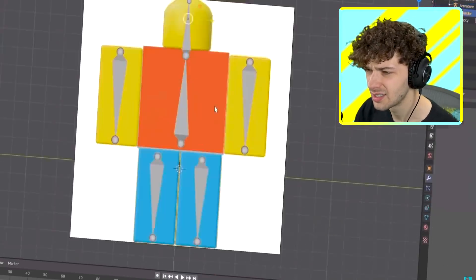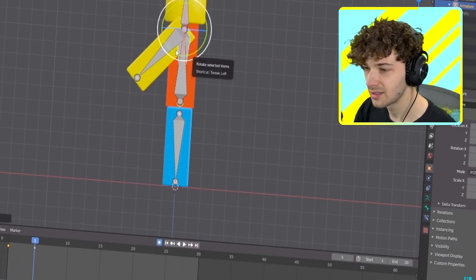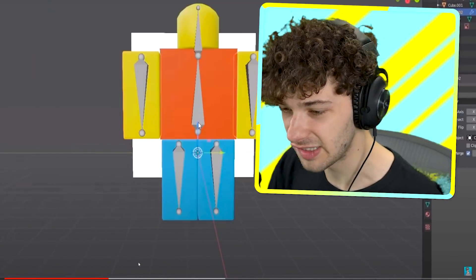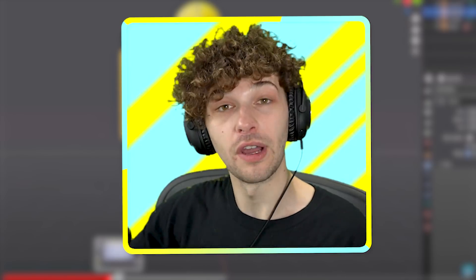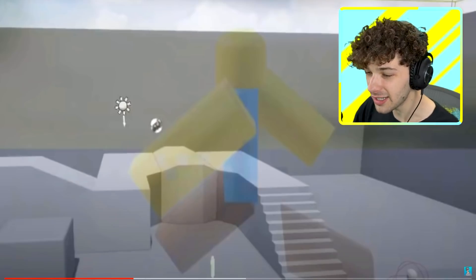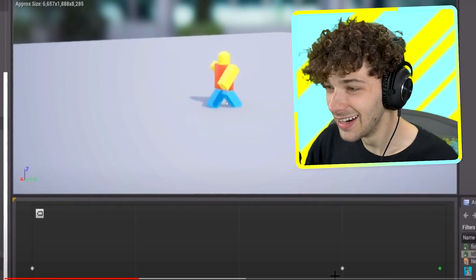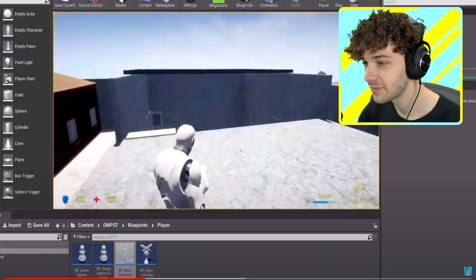Modeling Roblox characters is super easy, but what about animating? For the animation process they used an AI algorithm to predict the vertices-to-mass ratio — that was super easy too, apparently. I literally do not understand a word he's saying — he's just way smarter than me — but you can see he's slowly but surely getting it down, look at that Roblox character.